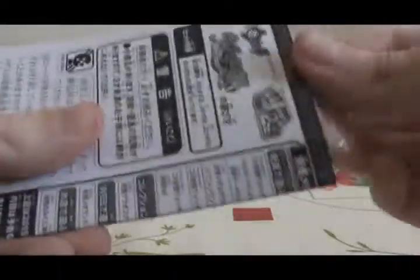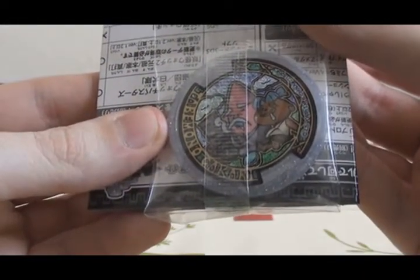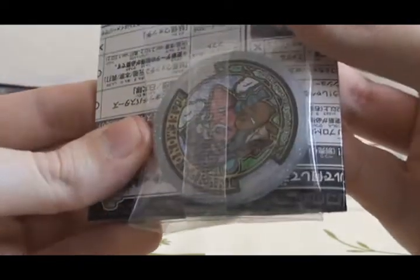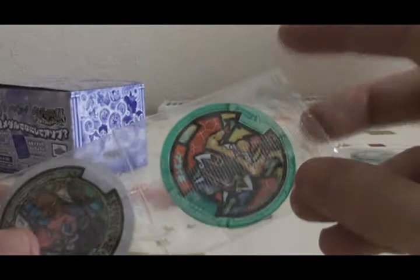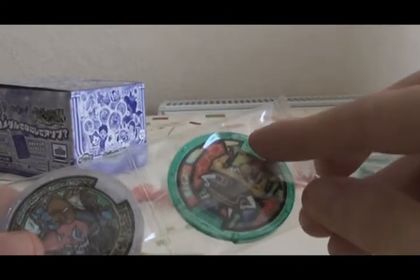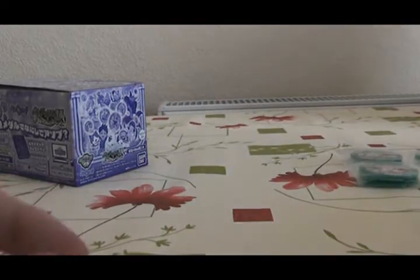Pack number 8 — come on, some more Uta medals please. First one — yes, another Uta medal, a different one. This one is Tabe Monogakari: Himoji and Tsumami Guinosuke team up. Excellent. Next medal is Pride On — first in this set, but I already have Pride On, and a double of Pride On from one of the Type-0 sets, so that's no good.